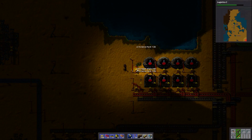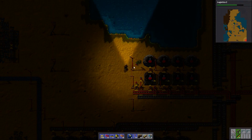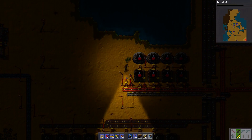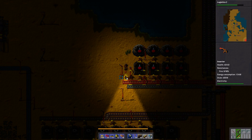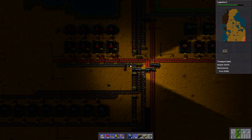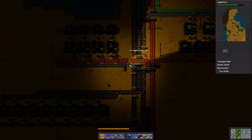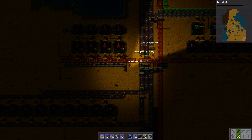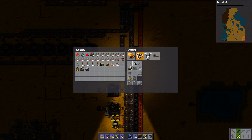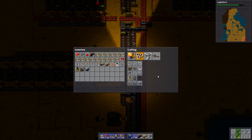Let's just disassemble the entire thing. Yeah, I can even disassemble the poles. One thing that's really annoying is that until you have robots, it's so slow to disassemble things. Assembling is really fast, but disassembling is so slow. I just completely used my axe, so that's why — that's the reason.